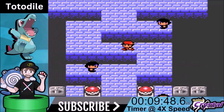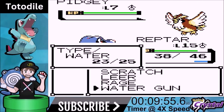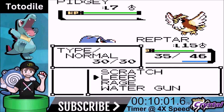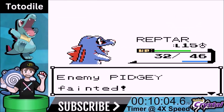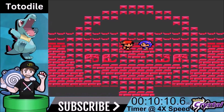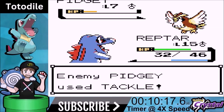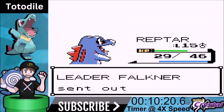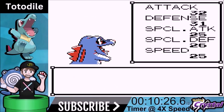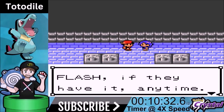Totodile has the latest first evolution I've seen — we don't evolve into Croconaw until level 18. Usually you'll evolve into your second stage by like level 14, 15, or 16. So we're not going to be evolved before we beat Falkner. Falkner is like the worst gym leader ever — he has a level 7 Pidgey and a level 9 Pidgeotto, which I have no clue how he got. Rage almost one-shots them because it's been building up, and we beat Falkner pretty handily. We evolved at level 16 and now we move on.